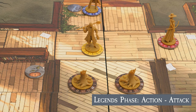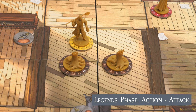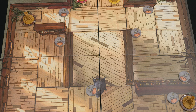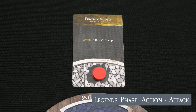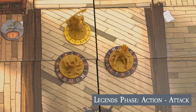Range is calculated orthogonally, starting with range 0 where the legend currently stands, and moving outward without counting a diagonal space. In the case of Jeremiah, his range is 0 — he'll need to move closer to swipe at those monsters with his shovel. In addition to being within range, legends need to see what they're attacking. In chapter 1, the schoolhouse is filled with objects that block movement as well as line of sight. Check page 8 in the How to Play guide to see which areas are blocked. Assuming a legend can make an attack, they pick up the appropriate number of dice and roll, then count up the number of pumpkins, add any bonuses to damage, and apply the amount to the target as damage.